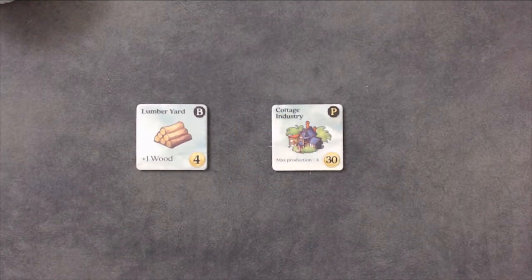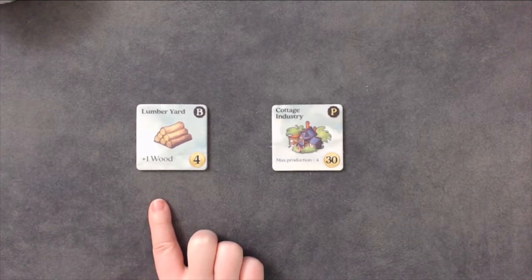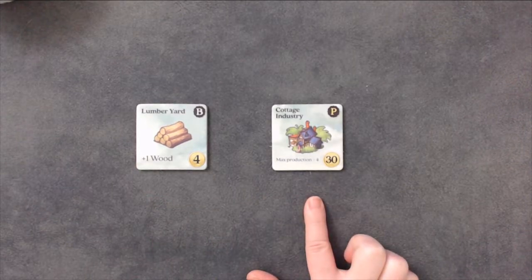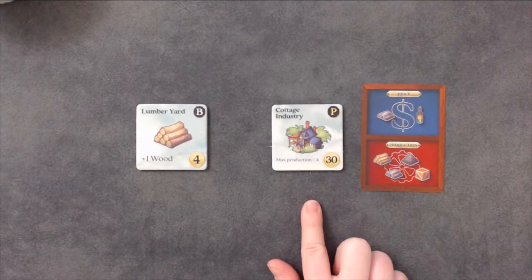If you have a commodity bonus or production building, their effects will come into play during the production action. Commodity bonuses give you extra commodities when you take the production action. For example, because I have the plus 1 wood building, when I take my commodities, I will also gain 1 wood. Production buildings allow you to take more commodities during the production action. That means instead of only taking 3 from this production card, if I have this production building, I can take all 4 commodities. You do have a storage limit of 10 commodities. If you exceed 10, you must immediately discard the tokens of your choice to get back down to 10. This limit is increased by 1 for each building you have, and by a total of 4 — 3 for the plus 3, and 1 for the building itself — if you have a warehouse card.